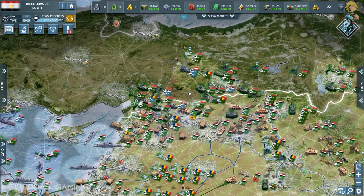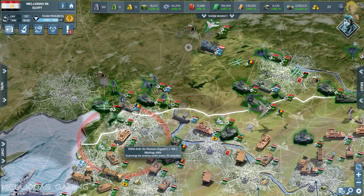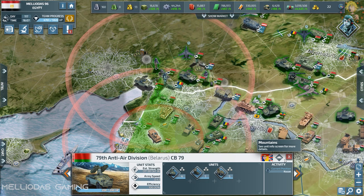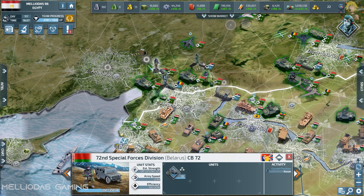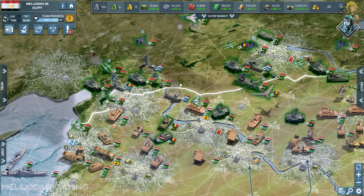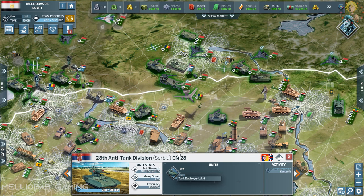Now let's see this huge army on the map and have a look at my enemies — the European coalition. Belarus has max level strike fighters, a full stack of max level SAMs and multiple rocket launchers, another stack of max level multiple rocket launchers, and max level special forces — 10 and another 10. They also have level 4 national guards, max level elite railguns, and even more multiple rocket launchers.